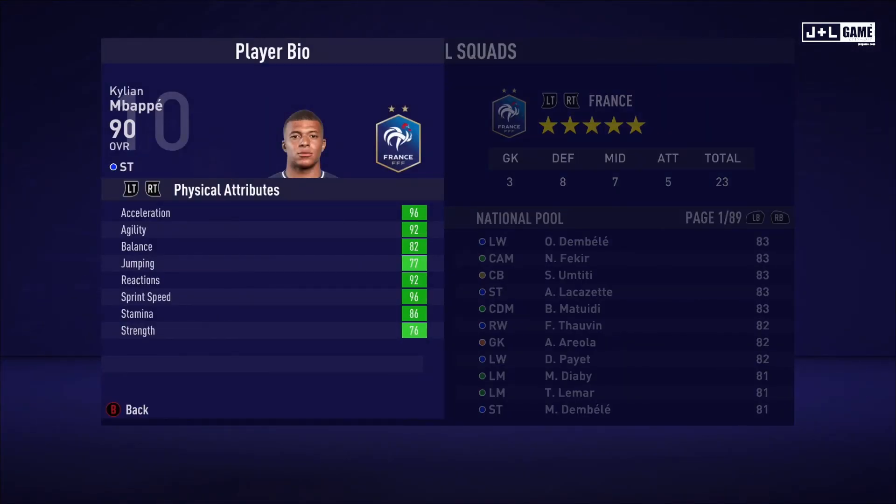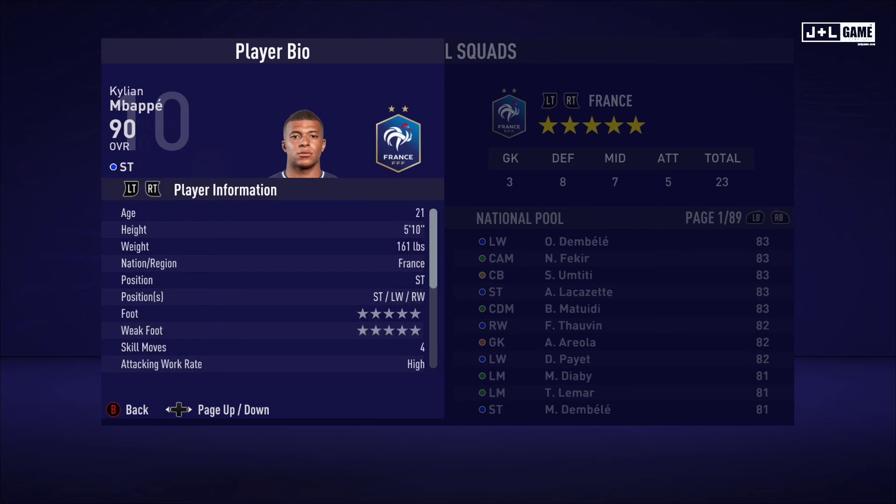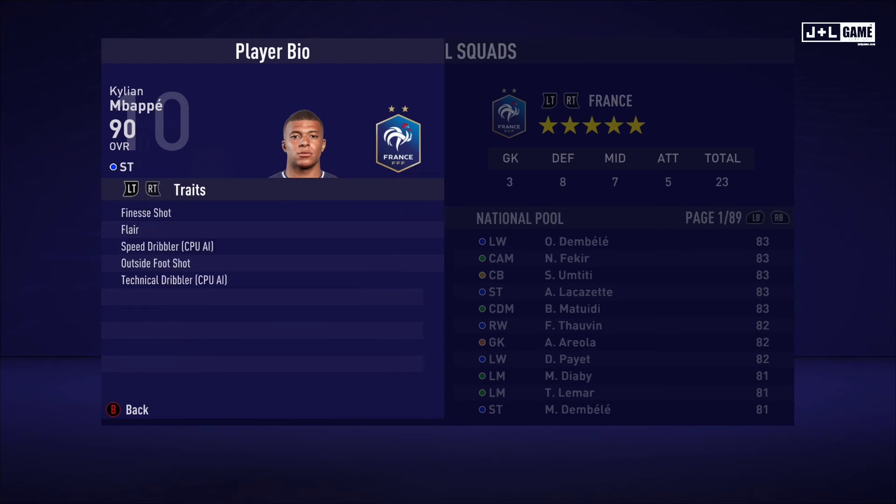And here we have Kylian Mbappe — not sure how to pronounce that last name. Physical attributes all in the green, looking healthy. Mental attributes mostly in the green with one red and one yellow. Skill attributes mostly in the green with a small amount of red and yellow. Overall average of 90, so really good. Here is his player information — this guy is the guy on the cover, just noticed. Five traits being available.